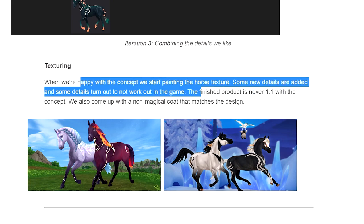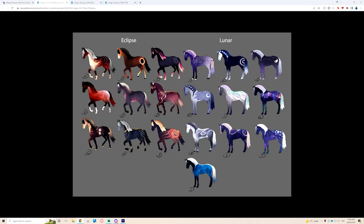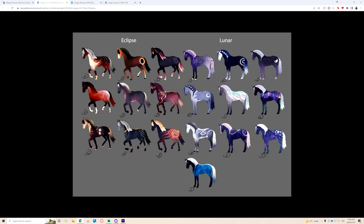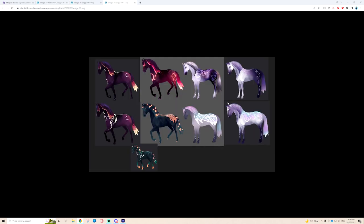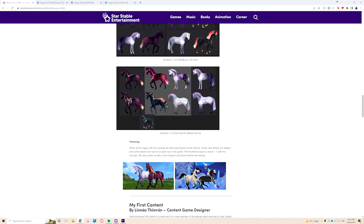The finished project never exactly matches the concept - some new details are added and some details turn out not to work in the game. They also come up with a non-magical coat that matches the design. This is a reason why even though Star Stable has weekly updates, they don't work on an update for just a week - they're working months in advance. When people say 'finally Star Stable has listened,' Star Stable might have listened weeks ago but had to work through everything. Just creating a magical horse involves all these design iterations before it even gets into the game.